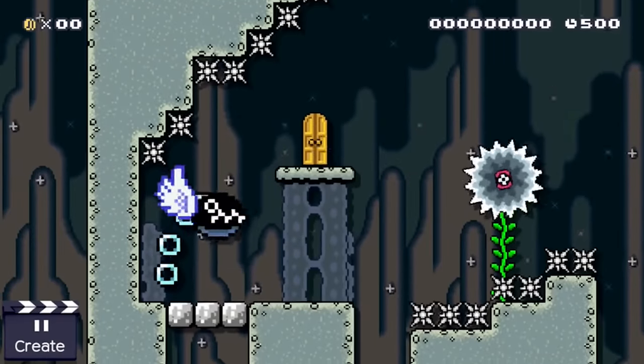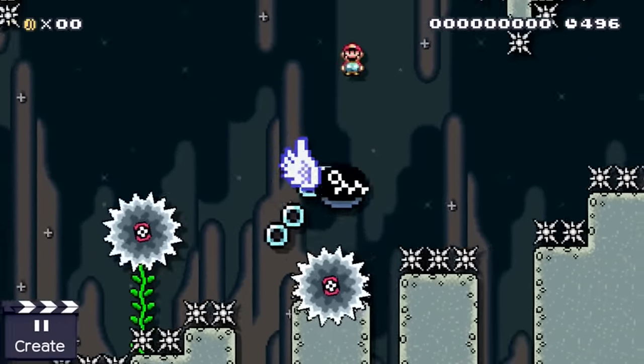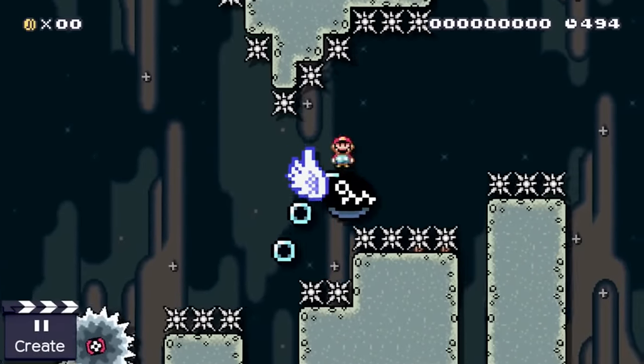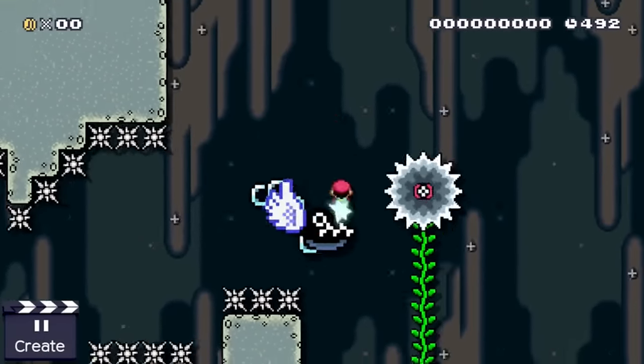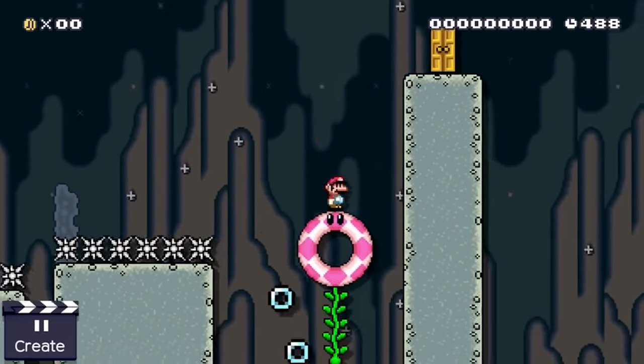Here Mario has to use the swinging dog as a taxi. Whilst bikes are lethal for Italian jump-and-runners, chain chomps seem to be immune to their damaging ability. So Mario only has to stay on top of this unchained chomp - and of course he has to avoid the grinders as well.